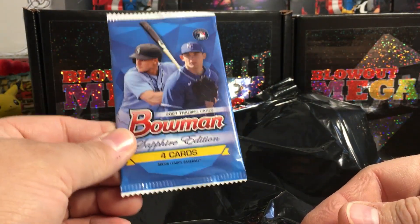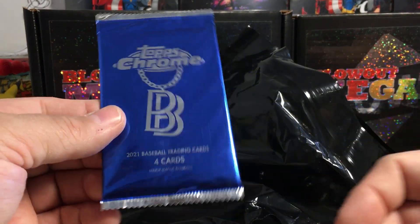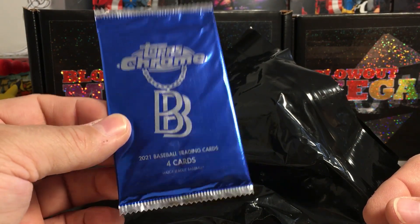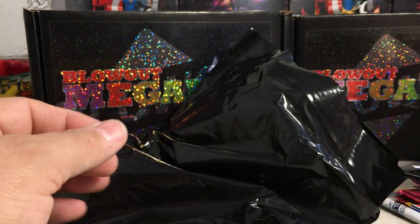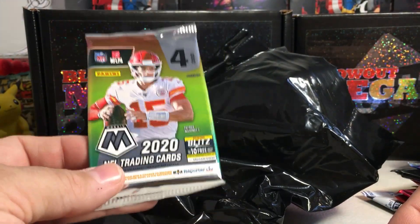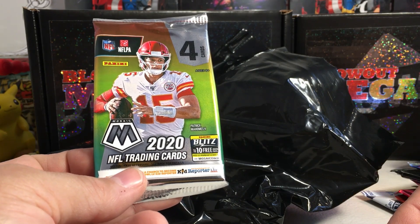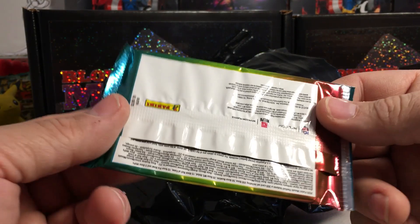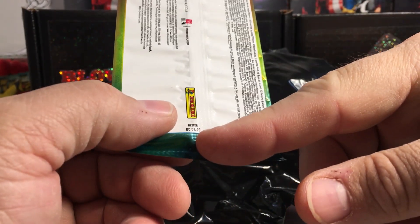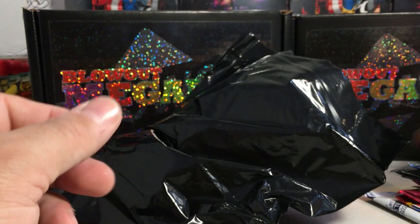Now into the baseball stuff - another 2021 Ben Baller, I think this is an online-only edition. There's a football pack I'll put in my eBay store, a 2020 Panini Mosaic from a blaster. I like that they do put what the pack came from on the back.